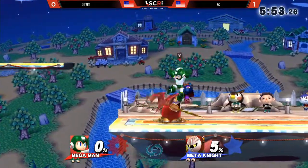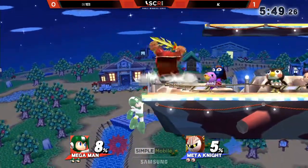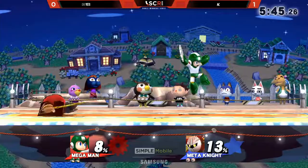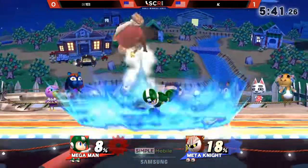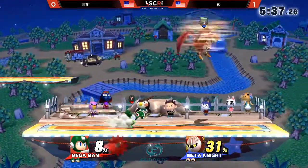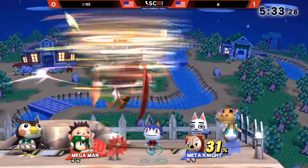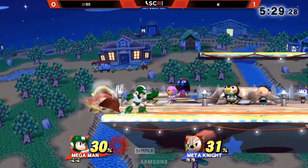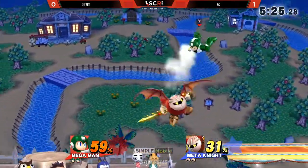Mega Man is definitely a character that's capable of doing all those things. You got those footstool combos, you got the jab locks, you also got that spot dodge to up tilt — the OG Mega Man classic. Being a little bit more patient on the ledge, not getting caught in AC's tornado shenanigans. Down throw into back air — just going for the safe option there, knowing that AC's going to get out of that second back air. A short hop into tornado — he's going to be able to land and then try and punch with another tornado. Yeti's not punishing any of these tornadoes at all.